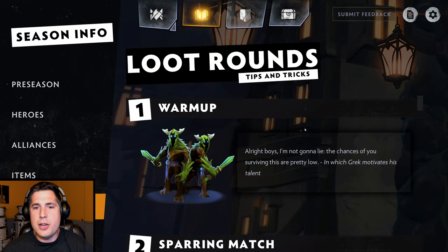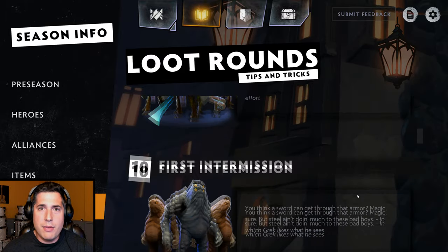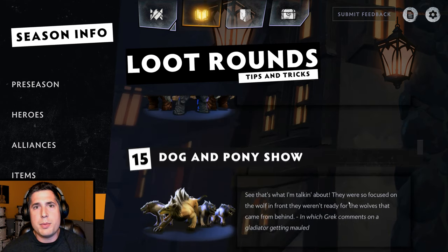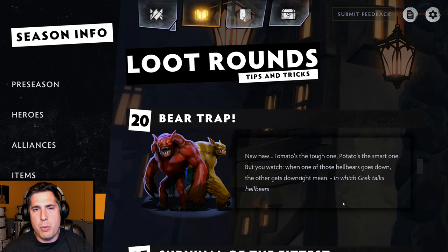Finally, the loot rounds. Here you get information on the type of creeps you'll be fighting throughout the match. Basically every five levels after the first three waves — which are your gear-up waves — you'll have the opportunity to fight a creep wave and hopefully get an item you need to be successful. If you happen to lose to a creep wave, you are offered an item of reduced quality, but don't worry — you still get an item.